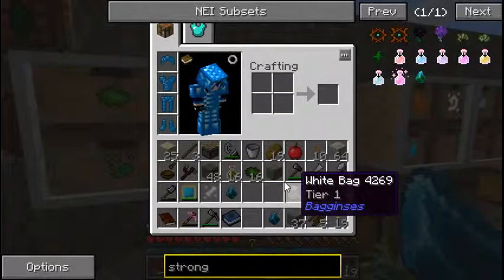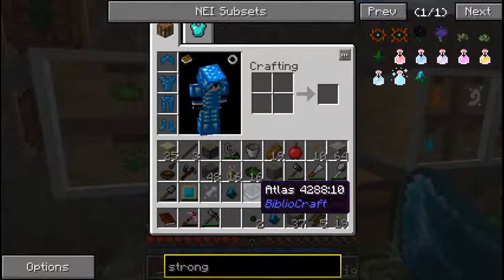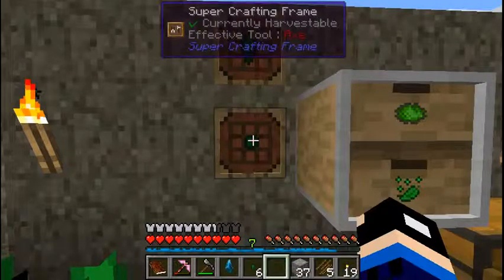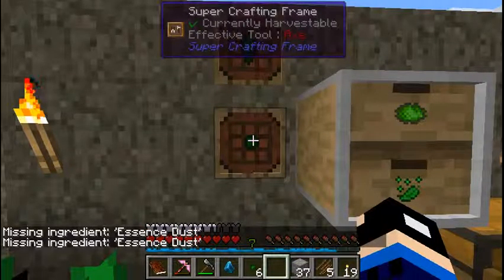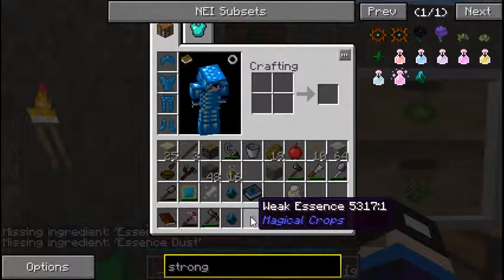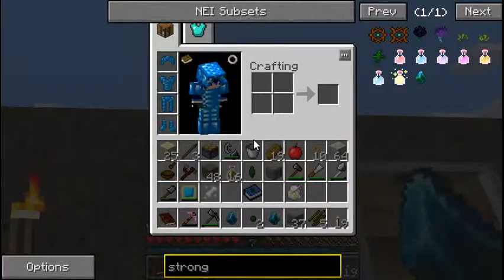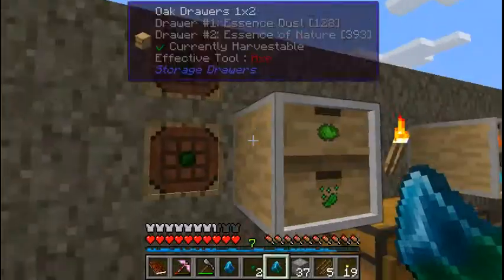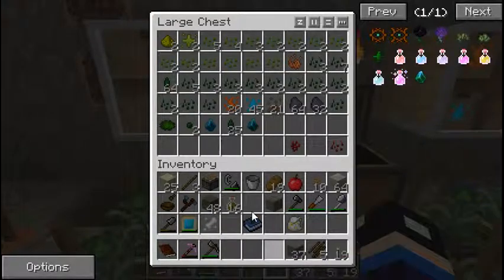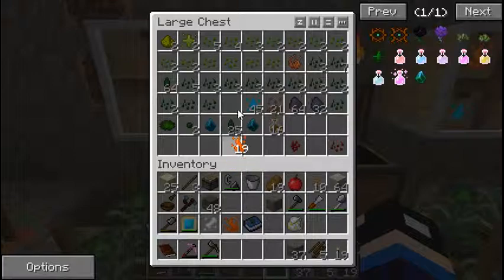I use my weak infusion stone and click here, and it produces the weak essence. And if I click on this one up here, it takes four of those with my regular infusion stone to make regular essence. As long as I have those in my inventory I can get all sorts of goodies from that.